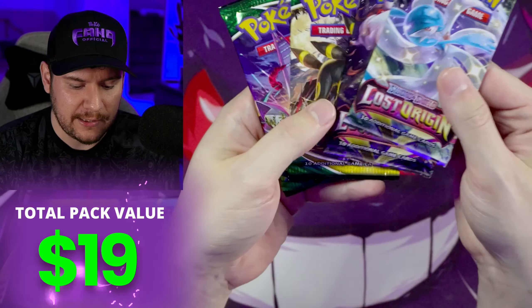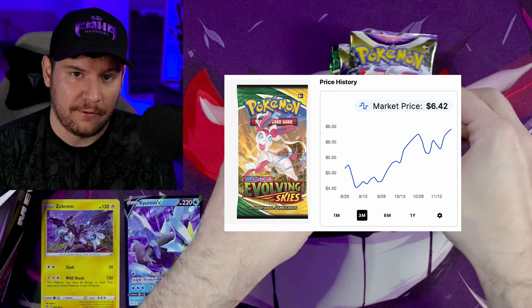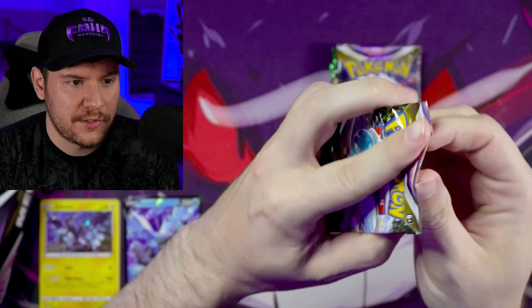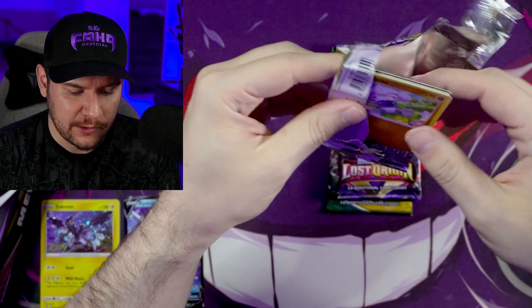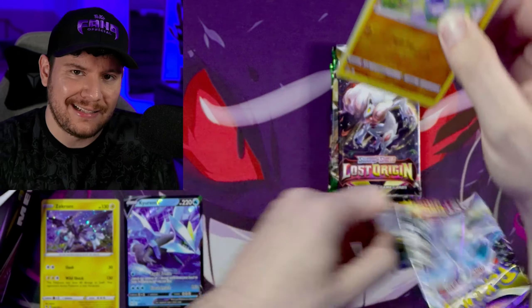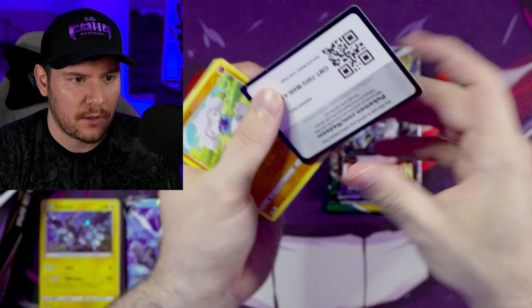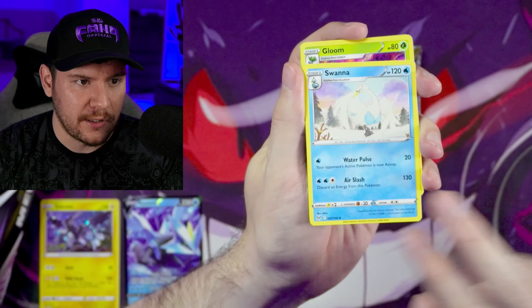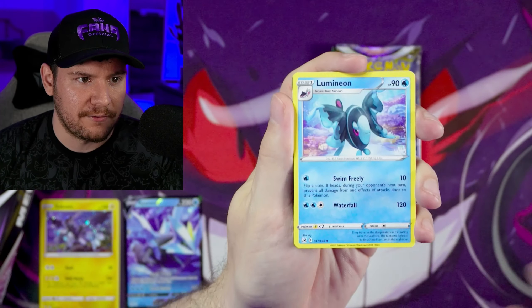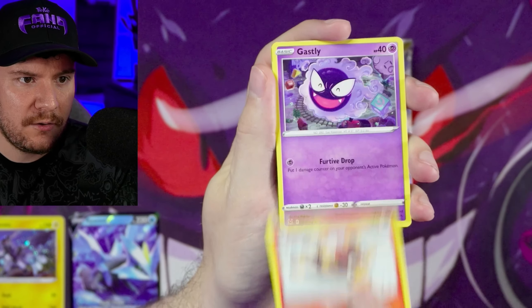Pack selection is pretty decent. Lost Origin has some really nice cards in it. Evolving Skies, obviously, is Evolving Skies. The value of these packs seems a little crazy for it to be like a Black Friday deal. It's a Best Buy exclusive. Not really the best deal in the world, just sort of another option for getting Pokemon cards for Black Friday. But if you're looking for great deals, we're going to see what we have later in this video because some of the other products...